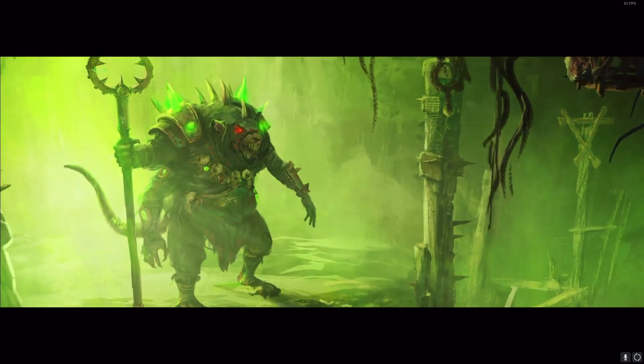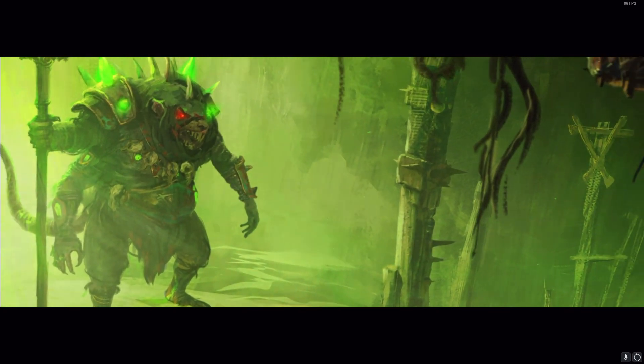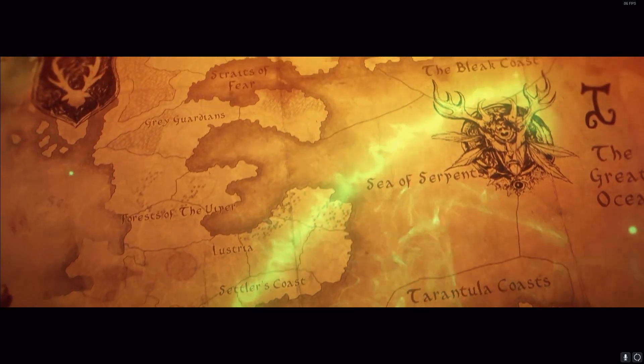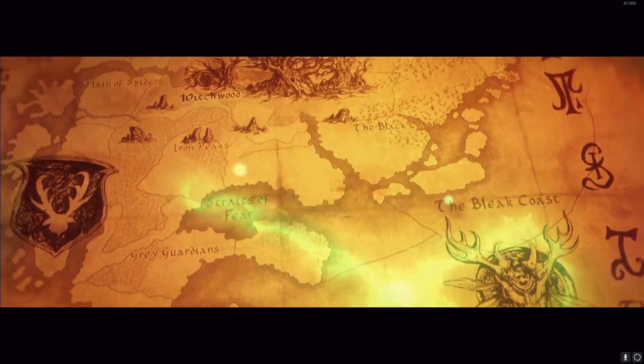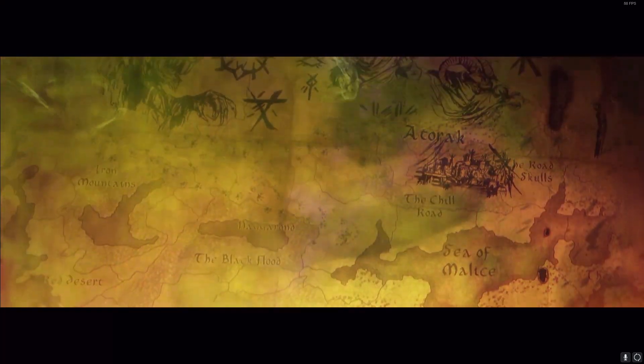Frat the Unclean is the latest Skaven Lord to come into Warhammer 2. Frat is one of the most twisted and ingenious master mutators of Clan Mulder, exploiting his success to gain a position as one of the Nine Lords of the Hellpit. As a result of his contact with pure Warp Stone used in his experiments, Frat has slowly mutated over time, both physically and mentally.